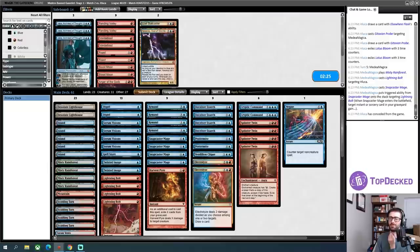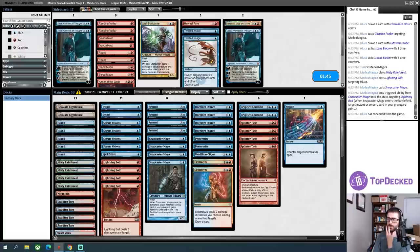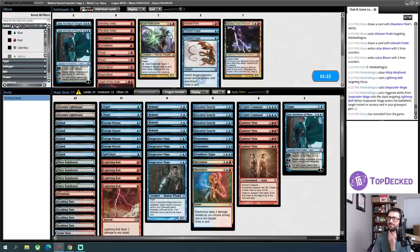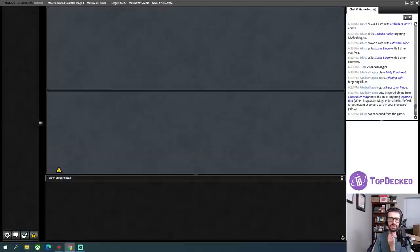I could bring in Jace just to cycle and try to draw more counterspells. I don't want Harvest Pyre, I don't want Twisted Image. What sort of targets does Dispel have? Second Sunrise is an instant, so I've got that. Electrolyze is pretty slow but it is burn. Cryptic Command is slow but it is a counterspell. I think I'm going to take two Jaces. My deck is not sideboarding very well — this deck was built for very specific cards that aren't in these other decks. Let's play a couple of Jaces. I was super lucky to win that one.